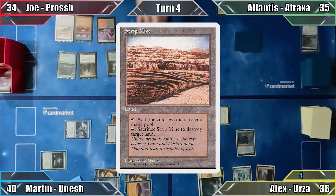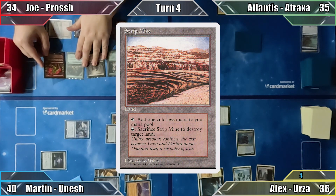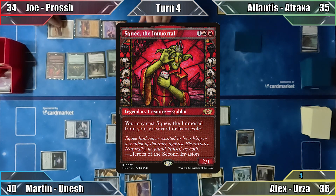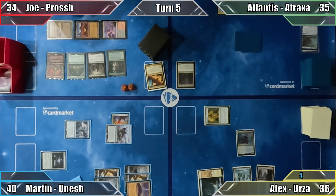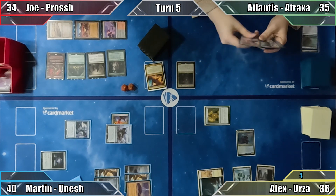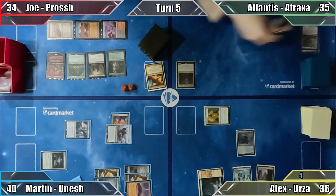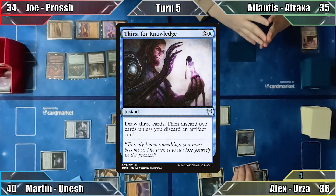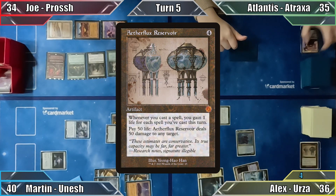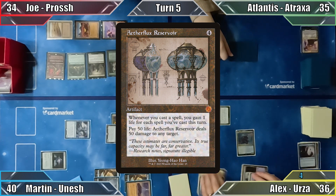Joe plays Strip Mine as his land for turn and casts Squee the Immortal that was on top of his library. With some nice synergies on board, Joe passes to Atlantis. Atlantis draws, and still lacking a 4th land, discards and passes. Alex responds by casting Thirst for Knowledge, drawing 3 cards and discarding Aetherflux Reservoir. With no further interruptions, he proceeds to his turn.